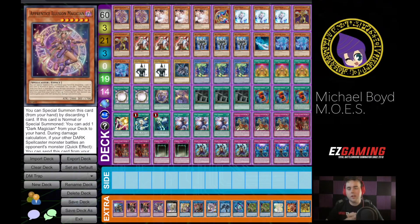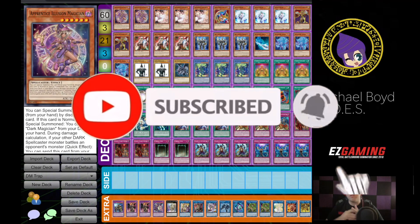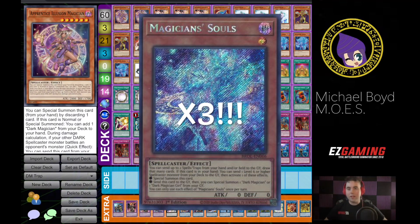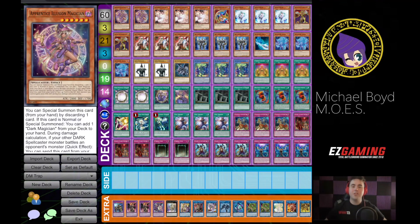Before we get started, as always make sure that you like, share, comment, and subscribe — it just motivates me to make more Dark Magician content, more Yu-Gi-Oh journey, more hero content, things of that nature. Also if you are new here, don't forget that we are doing a playset of Magician Souls from Brothers of Legend giveaway for achieving our goal of 1,000 subscribers. We are so close — we hit over 900 this morning — so we are on the home stretch to 1,000, and you want to make sure that you get your name in the pot for the chance to win a playset of Magician Souls.